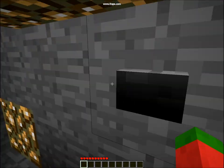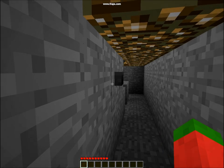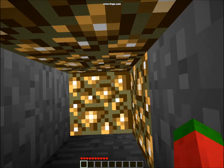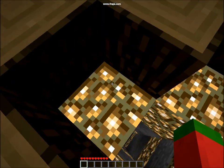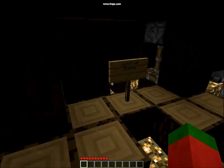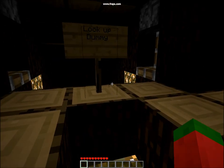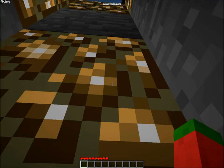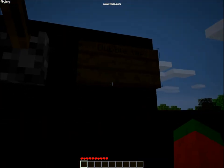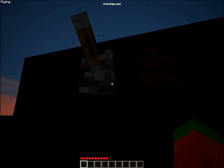You press this button and then you just jump and you go up. It's quite a simple machine. Then you come here — standard lockup dummy.